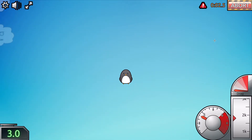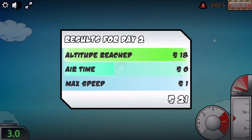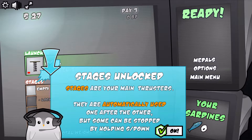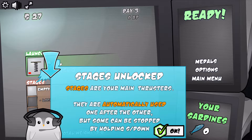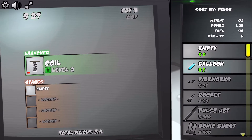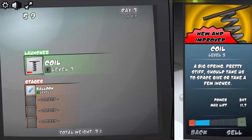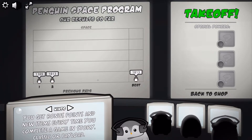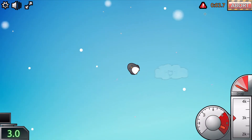Oh my, look at that! So there are optimal positions for this. What happened? I didn't do anything, I didn't even crash! Stages are unlocked — stages are your main thrusters. They're automatically used one after the other, but some can be stopped by holding S or Down. Balloon — yes! I want to upgrade the launcher again. We've got nine — all right, ready! Oh my god, we just had a balloon come out of us!